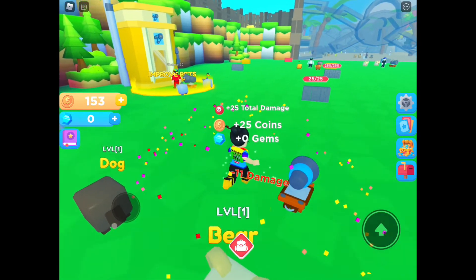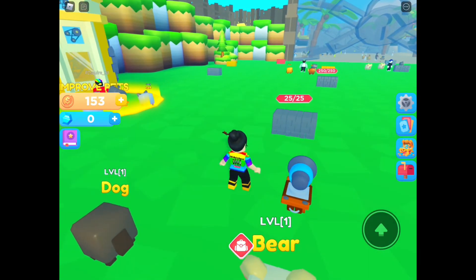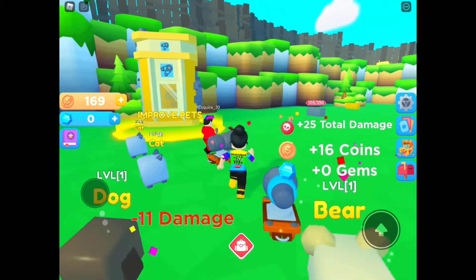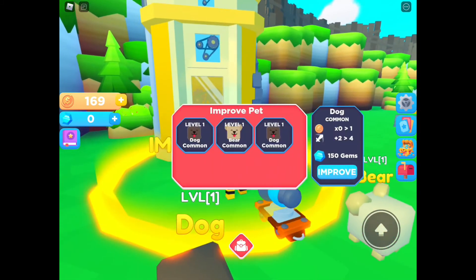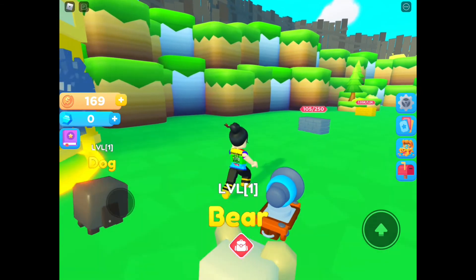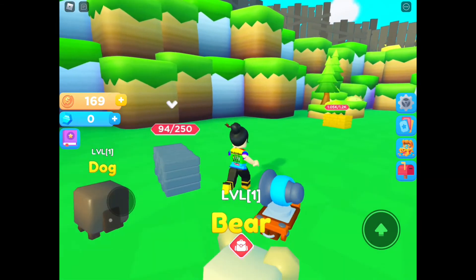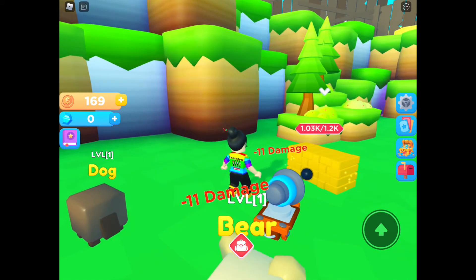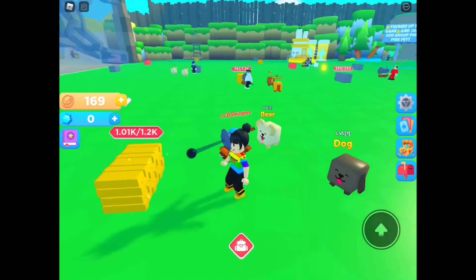Nice, there we go! My gem boost isn't going off yet — you gotta be closer for it. How do we improve pets? Let's try — 200 gems. I don't have the gems to improve it. Okay, let's try this new cannon. Only 11 damage though.